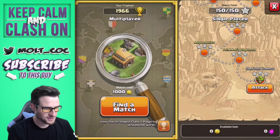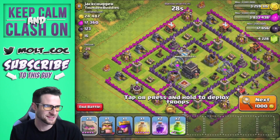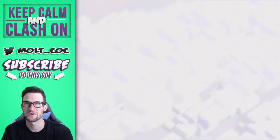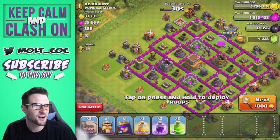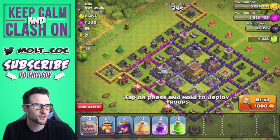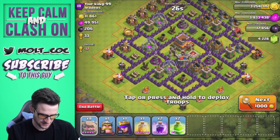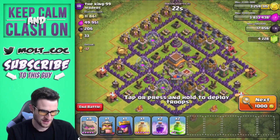This is going to be a random video of an all-golem raid. I'm going to find a base that I think they can attack — we've got eight max golems. We've got some jump spells, a heal spell, some rage spells, and I'm just going to spread the golems around the base. Hopefully we can find one that's low level and doesn't have too many sections. This looks like one of my base designs actually.